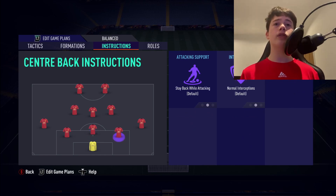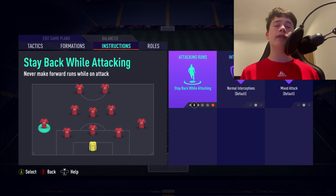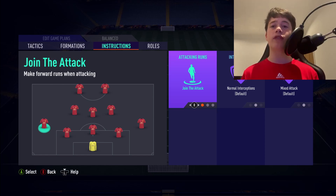For our centre halves and wingbacks, we use Default instructions across the board. You do not want Stay Back While Attacking on your wingbacks — that defeats the point of playing 5 at the back. And you definitely don't want Join the Attack, because that turns it into a 3-5-2, which isn't as good. The 5-3-2 is better because you can attack nicely while still defending as a unit.